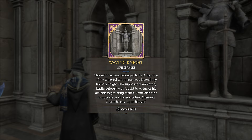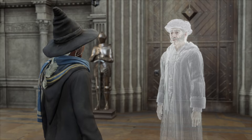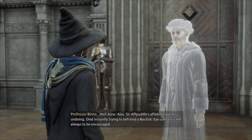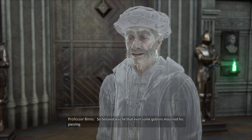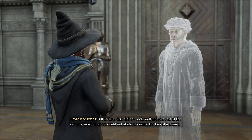Oh — I got a little mustache! 'Armor belonging to Sir Athpuddle, the cheerful countenance of legendary friendly knight, who supposedly won every battle before it was fought by virtue of his amiable negotiating tactics — some attribute his success to an overly potent cheering charm he cast upon himself.' I think he's got a chicken on his helmet — that's so funny! All right, we found him. 'Professor Binns, I found the statue of Sir Athpuddle.' 'Ah, well done.'